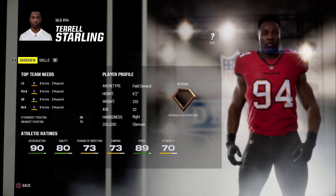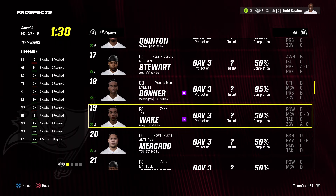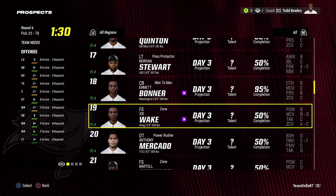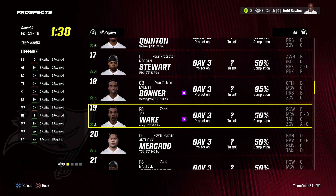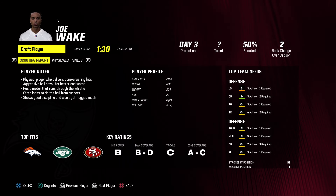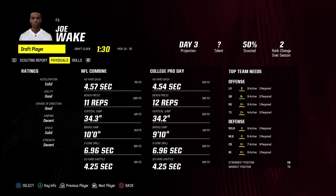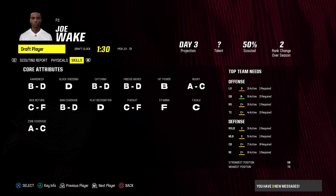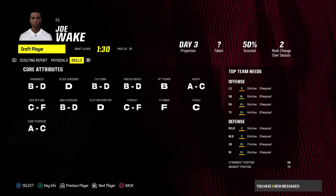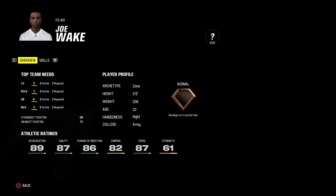Fourth round I'm taking free safety Joe Wake from Army — 5'9", 206 pounds, zone scheme fit, just taking a chance. He has solid acceleration, good agility, good change of direction. He has a chance to have A zone coverage, B awareness. Normal dev, 87 speed.